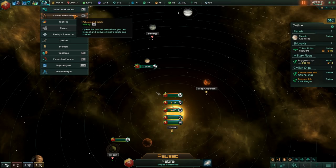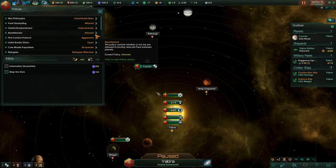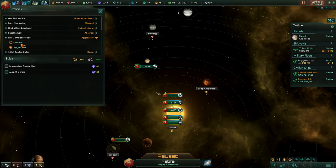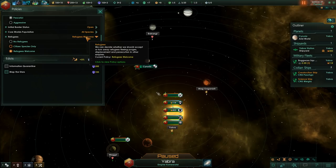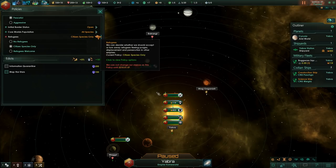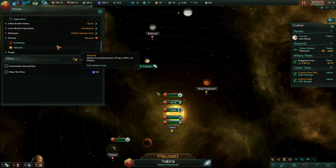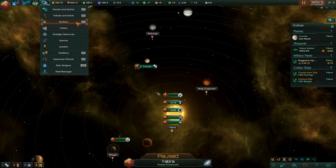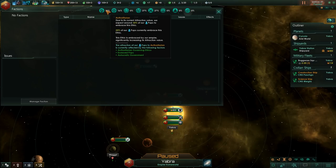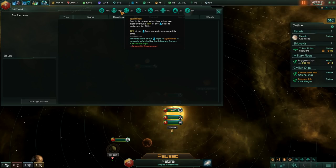Let's look at our policies and edicts. War philosophy: unrestricted. Food stockpiling: minimum. I think we want to change our first contact protocol to peaceful, and we want refugees — we'll take citizen species only. Slavery will be allowed for now. Purge prohibited. Maybe at some point we could ban slavery, but for the time being a minimal amount would be alright.